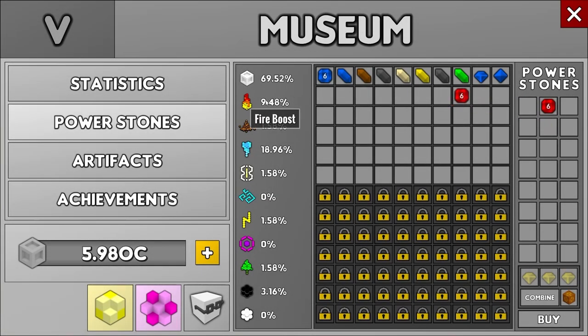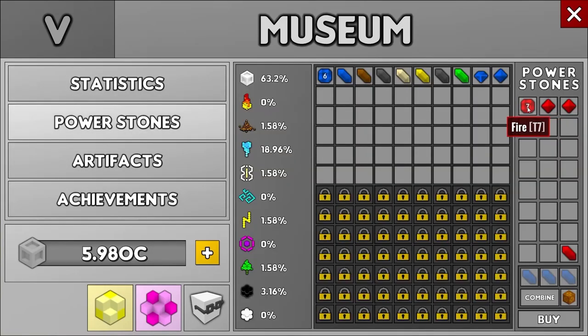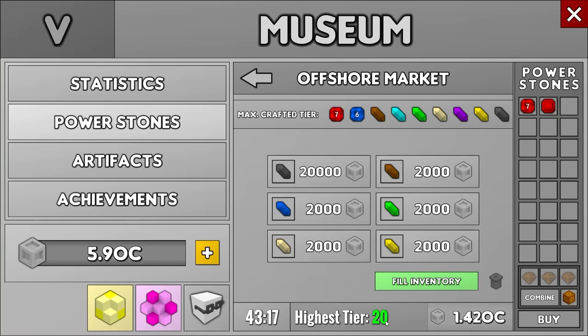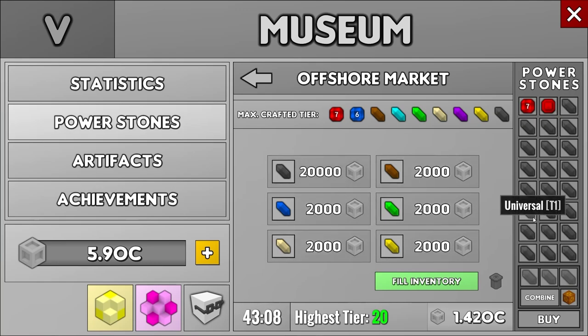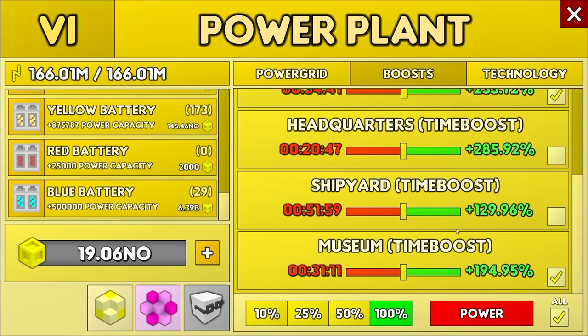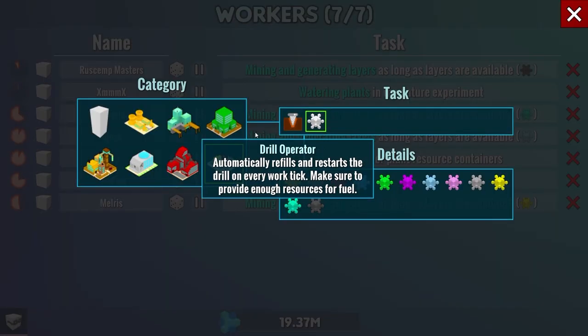We made a little bit of progress — tier 6 stones each give 9%, not very impressive compared to the four-digit numbers coming next episode. This is all about patience; the higher you go the better things get. Max crafted tier is the maximum the offshore market will offer you, and you can go to the highest tier at the bottom by spending cubes. My highest crafted tier is 20. In the power plant I've put blue batteries in the empty spaces since yellow batteries are too expensive. I want to use a time boost on the museum to get a new offshore market offer and accelerate things.